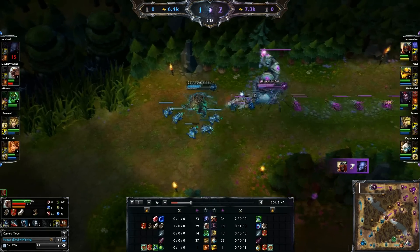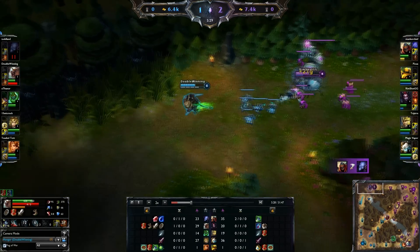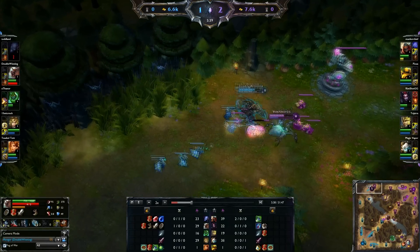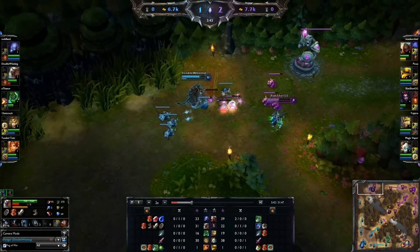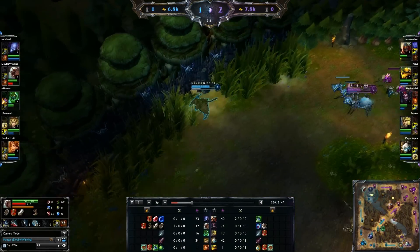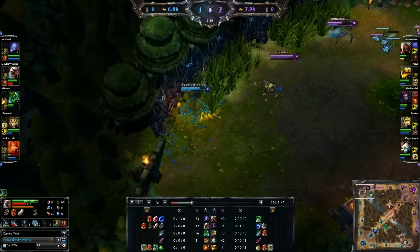As you can see here, Elise is having to use all of her mana and she's not actually able to run me down. This is a combination of me having good health regen from the Doran's Shield and me just spamming my rotations. As you guys should be doing as Rengar — since he is a manaless champion, you should be spamming your rotations.